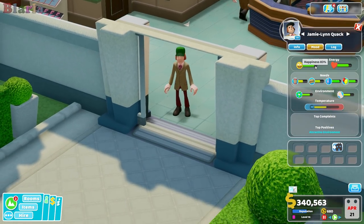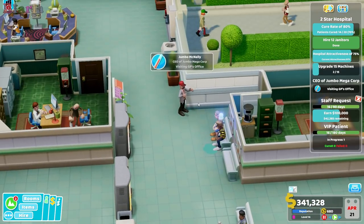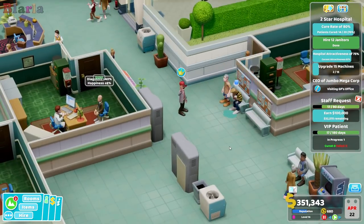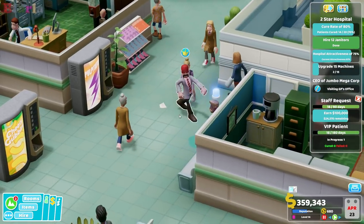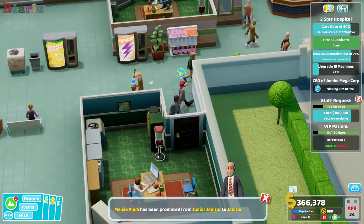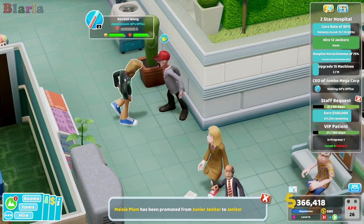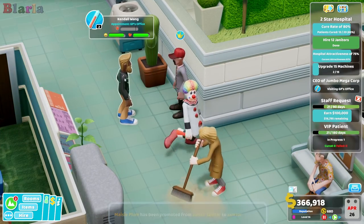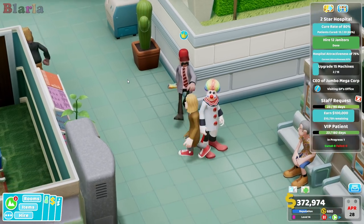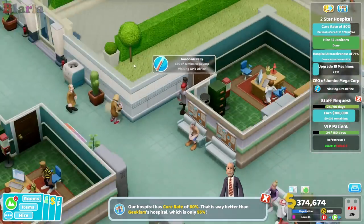Did he affect their mood in some way? It's like he had a go at them. Did he just drop some litter? Yeah, he did — so he's littering. I've got a feeling he also breaks machines. It seems he's also insulting people. He reduces their happiness — he drops rubbish, and I'm pretty sure he'll also damage machines.